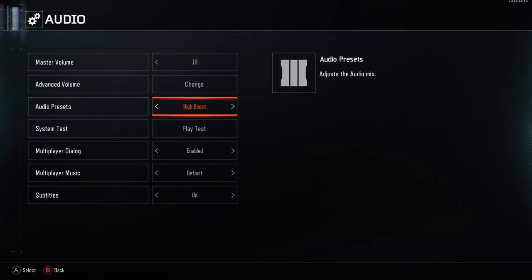You can put it on bass boost, high boost, or super crunch. Most people in Black Ops 2 found this very helpful. If you do have a TV, I would put it on super crunch — it would probably make it a little bit easier to hear footsteps. But I recommend headphones for this.